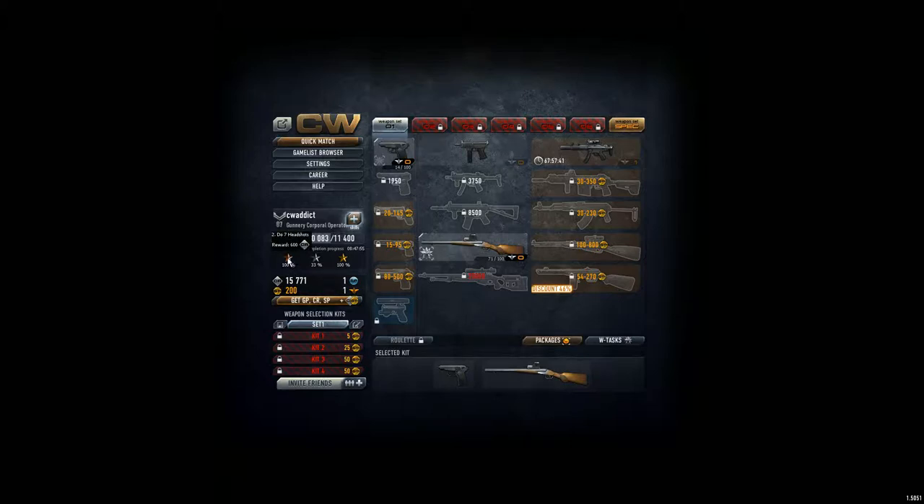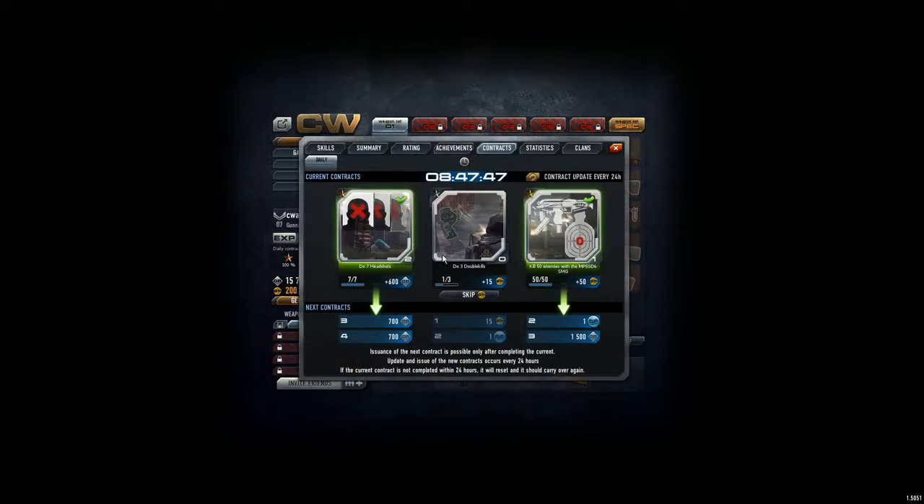We got the bronze contract and the golden one, and the one that's missing is the silver one. It wants us to do three double kills, which means within about one second we shoot two guys. We did one by luck — the question is how can we be smart enough to do this easily.